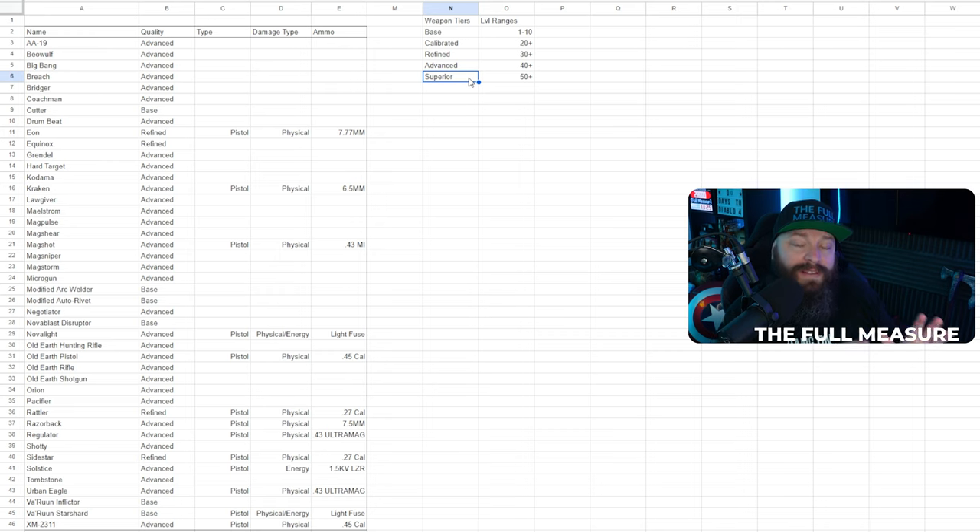One thing to know about the superior tier — whether it's a bug or intended, there are really no superior weapons in the game right now. You can't even spawn them in the console. This is a weapons tier that will most likely follow in planned DLC for Starfield down the line. So the highest tier you're able to find right now is advanced.